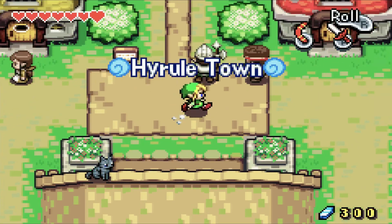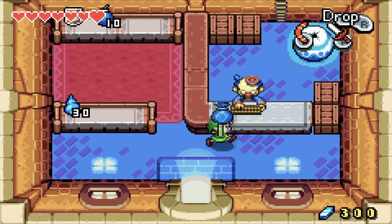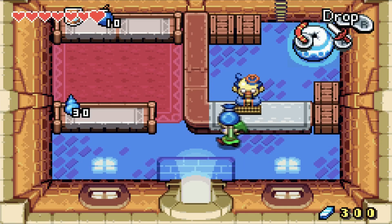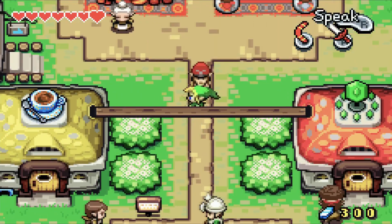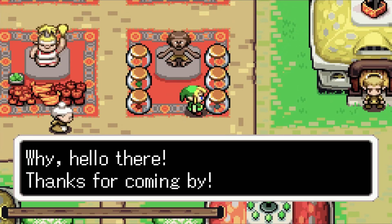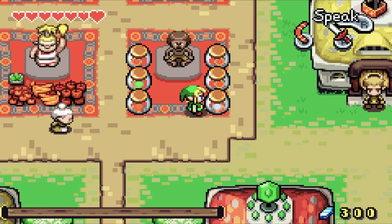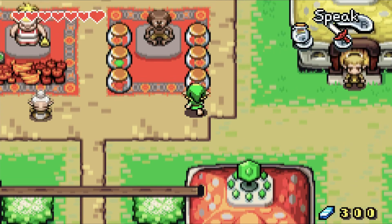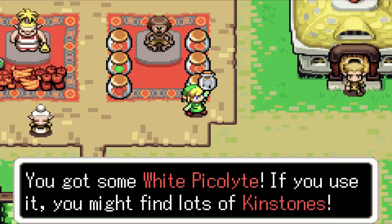So instead, we're going to roll back into town. Stockwell is selling a bigger bomb bag for 600 rupees — good grief, that's not happening anytime soon. We want to buy White Picolite — I've got water in this bottle, let me pump that out real quick. There we go — White Picolite acquired!